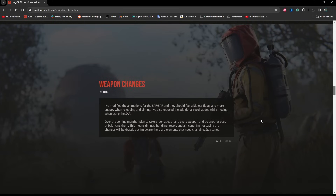Alright everybody, we're here for another Rust update. Before we get into the content, one of the biggest things people are always asking about is whether you guys are going to be changing things with the guns and recoil specifically. Helk has made a small blurb about weapon changes in the blog. They went ahead and changed up the SAR — it should be less floaty and snappy when reloading because the animations have been redone, and they reduced the recoil added when moving while using the SAR. Over the next few months, Helk plans on looking at every single weapon and doing a pass on them all, including timing, handling, recoil, and aim cone.